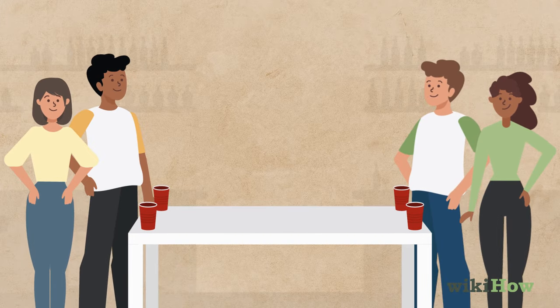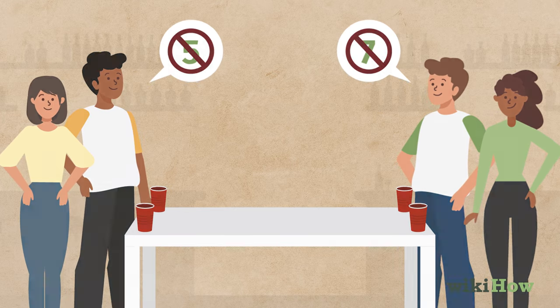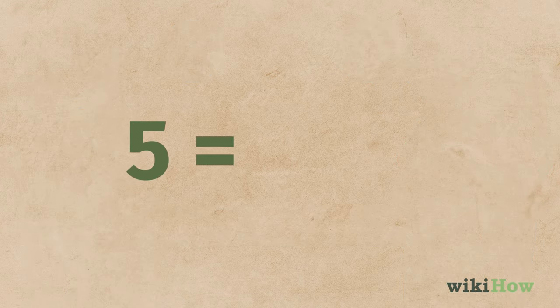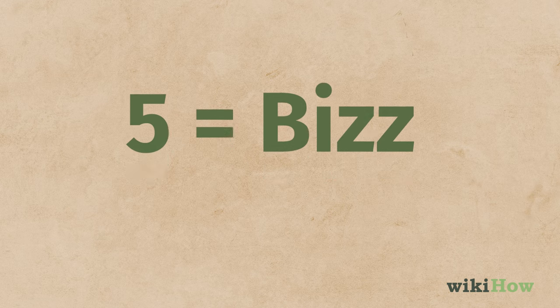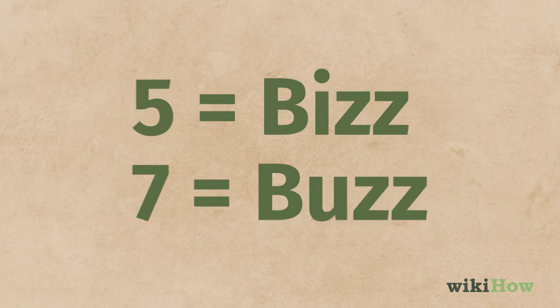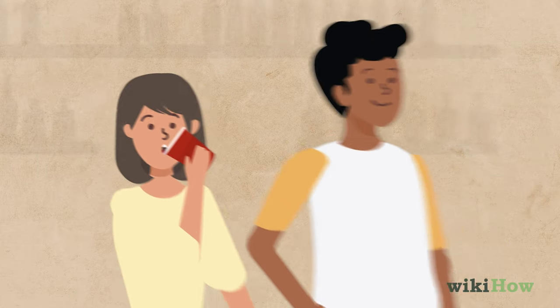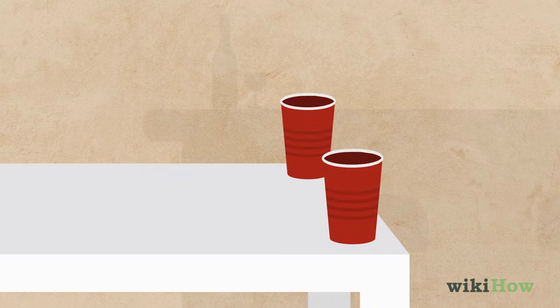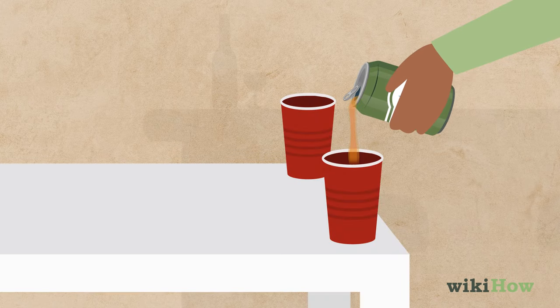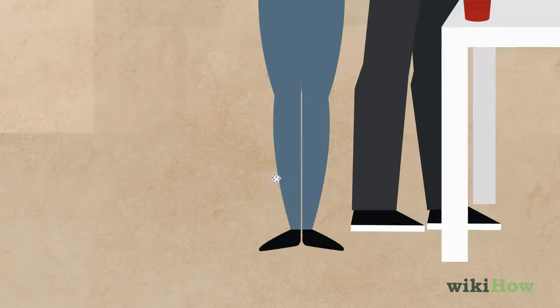Players are also not allowed to say the numbers five or seven throughout the game. Instead, five is referred to as biz, and seven is referred to as buzz. If a player says five or seven, they take a drink. Whenever a player runs out of beer in their cup, they refill it. Play continues until one team reaches five points first and wins.